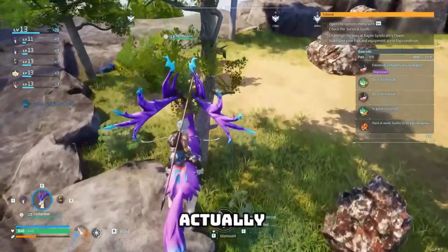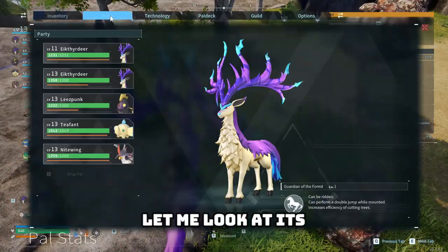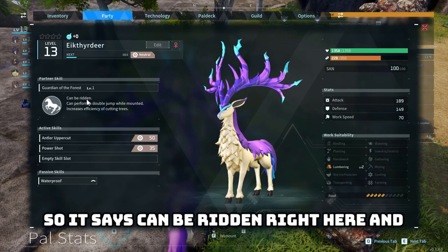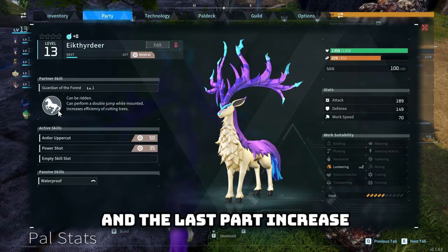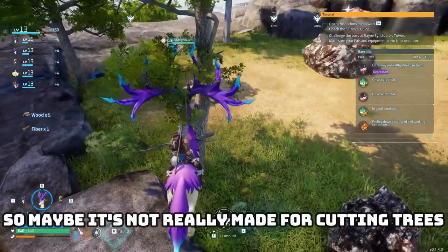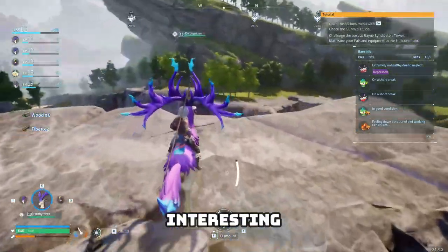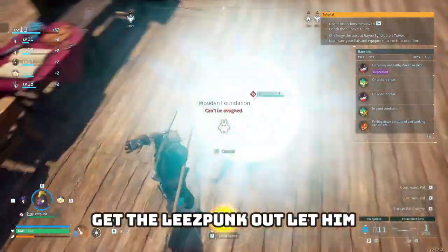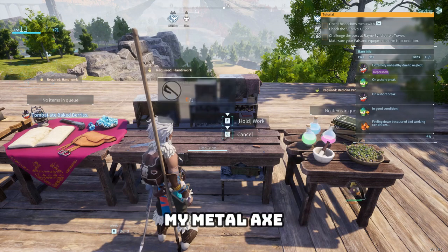The achether is supposed to be capable of cutting trees. It says 'can be ridden,' 'can perform a double jump while mounted,' and 'increases efficiency of cutting trees.' But it doesn't say 'while mounted,' so maybe it's not really made for that — I don't get much wood out of it. Fine, we'll craft the metal axe. Behold, the metal axe!